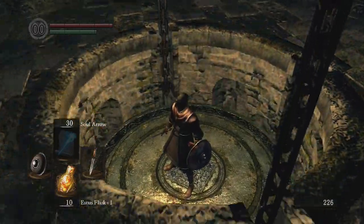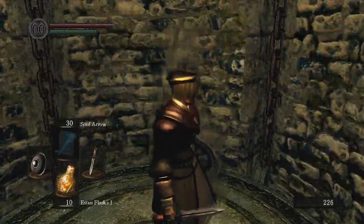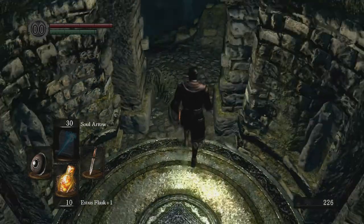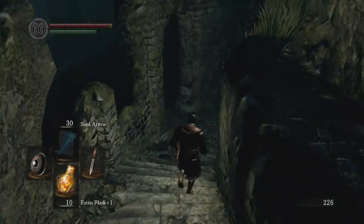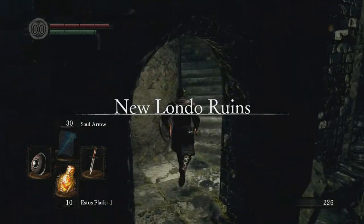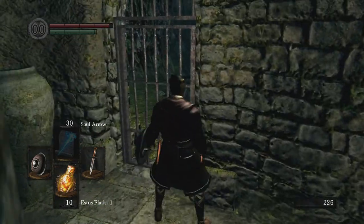I'm pretty much guaranteed to die at one part of this suicide run, so it may take two tries. We shall see. So we're just going to drop off this part here - we may get hurt a little bit, but that's okay. When we come down here we're going to go right, and we're going to go right up these stairs here and go up this winding staircase.